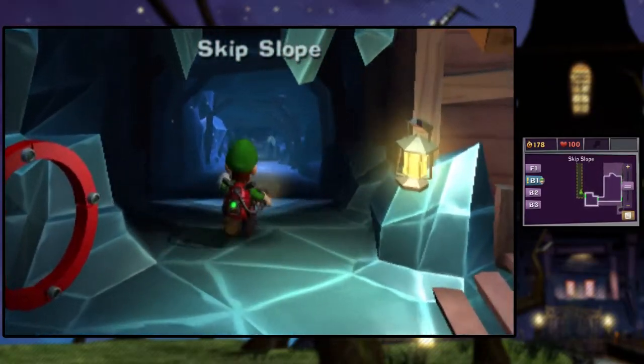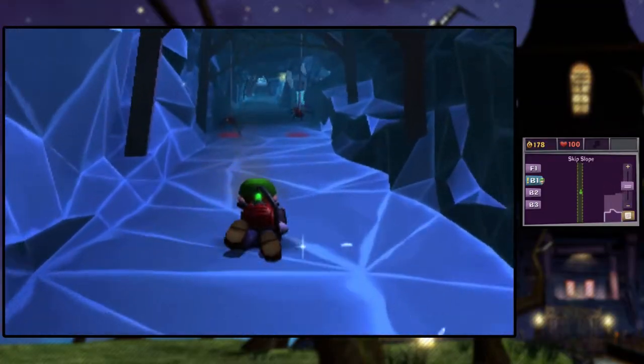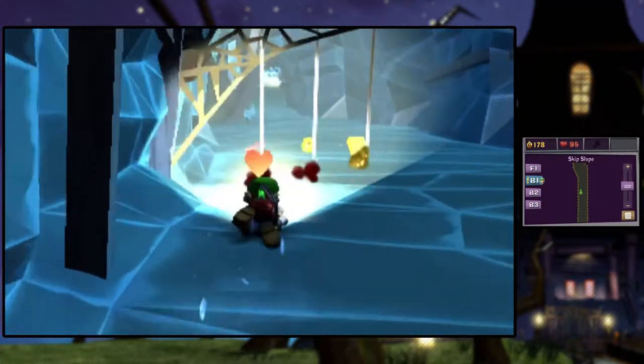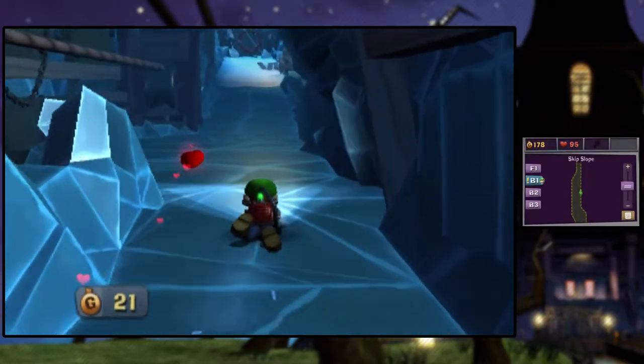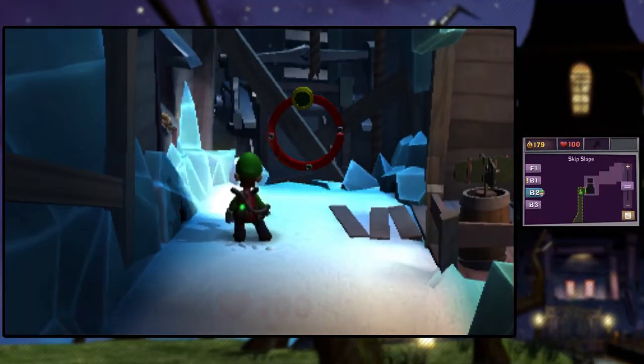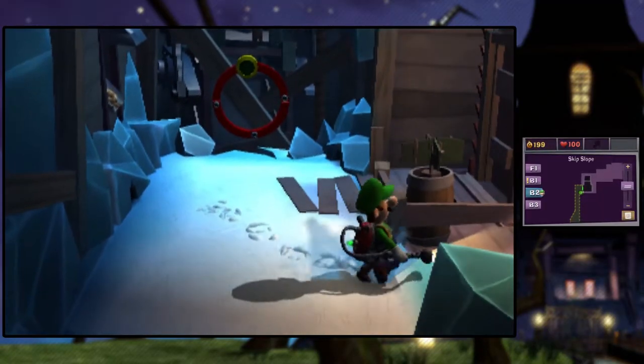Now we're going to head back down the skip slope. We're not actually going anywhere near where we need to go. And now there's going to be spiders down here — and of course I took a hit. There were gold spiders. Actually, we can flash the flashlight — I just remembered that. So there's some gold spiders on the right, but I missed out on them. I guess I collected the gold bar. Anyways.